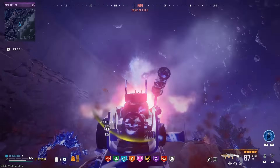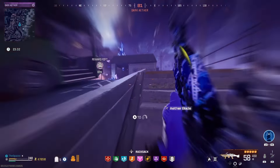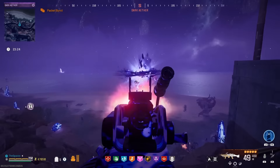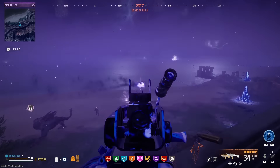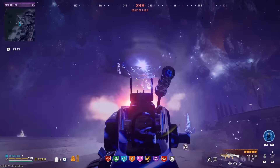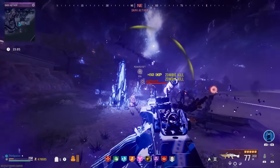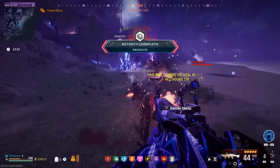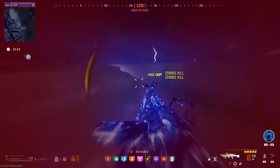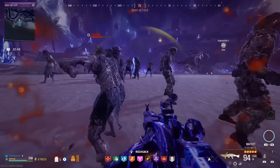I threw a decoy — we gotta get up to it. The orb is disappearing, oh my gosh — that was super clutch. We got to drop down here, shoot it, gotta reload. There we go, we got the orb — orb is down. I'm pinched but we're okay. No — I went down, there's no way. There's so much going on down here.